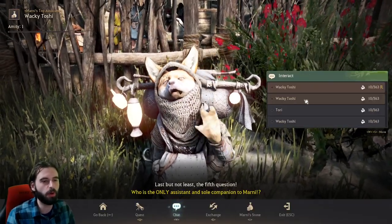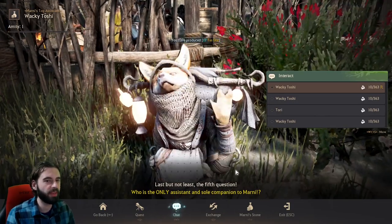And the final question, the fifth question: who is the only assistant to Marni? The answer is Wacky Toshi.